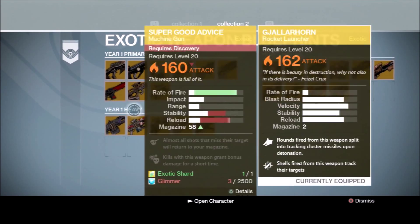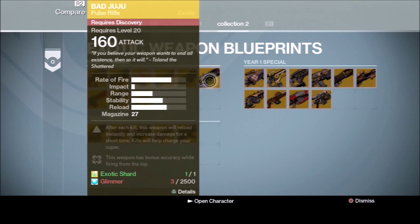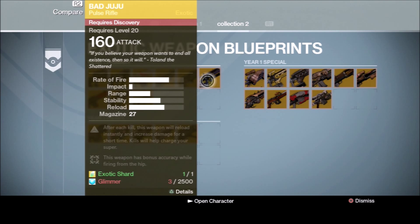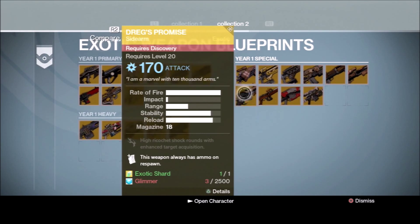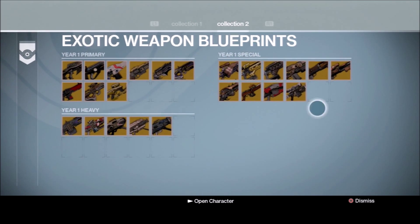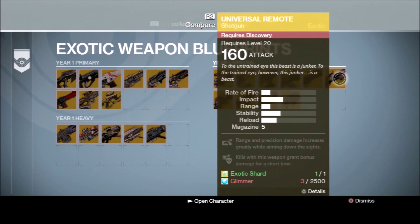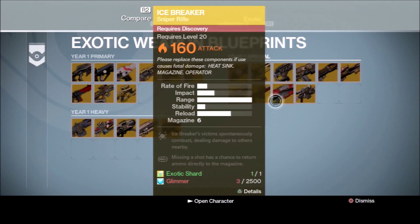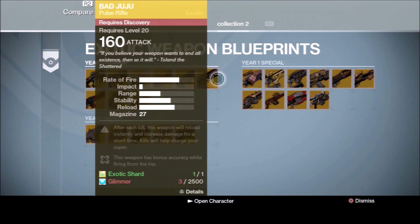I'm really liking what they're doing with the game now — it's giving me more options to get things. But it says it requires discovery, so I think I might or might not have a chance of getting another exotic. I almost had the chance of getting a Universal Remote, and also a No Land Beyond, but I messed those up.